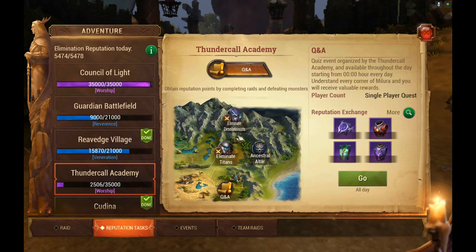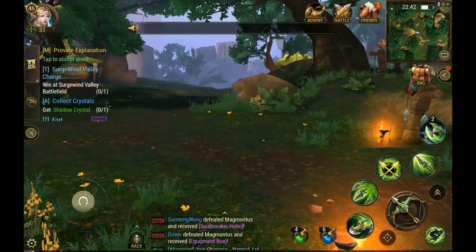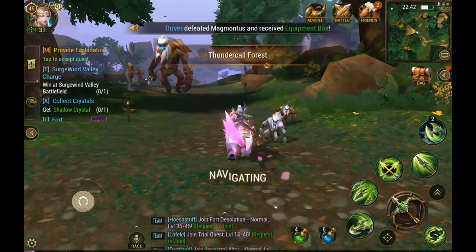Let's go over Thundercall and how you do that. If you go under your Advent tab, Reputation Task, and then click on Thundercall Academy, the questions and answers here you can do daily. They're pretty simple questions and you'll get the hang of them eventually. They also do quizzes throughout the day that give you extra reputation, so keep an eye out for those. You can also kill mobs — click on the map, click on the mob you want to kill, and then click go; it will automatically direct you to them. Keep in mind you're only allowed a certain amount of elimination reputation per day. I was at 5,474 and I maxed that out today, so you kind of want to plan accordingly.